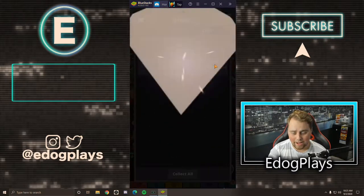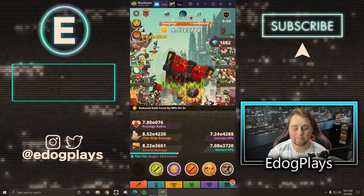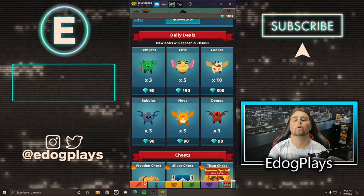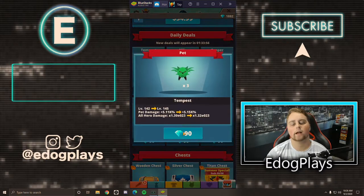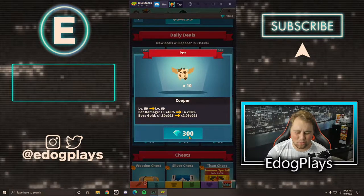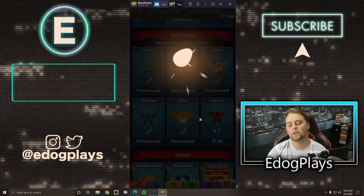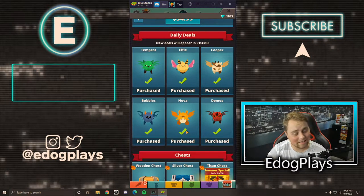We bought the VIP pass, so we get another 10 diamonds, which is awesome. We are honestly struggling to spend all these diamonds — I'm not even joking. We are buying every single pet now since we're planning on switching our builds in the near future. We got Tempest for all hero damage, Elfie helmet primary boost for 150 diamonds, boss gold for 300 diamonds, Bubbles for 90 diamonds, Nova all damage for 90 diamonds, and Demos all damage for 90 diamonds. We just spent over 800 diamonds.